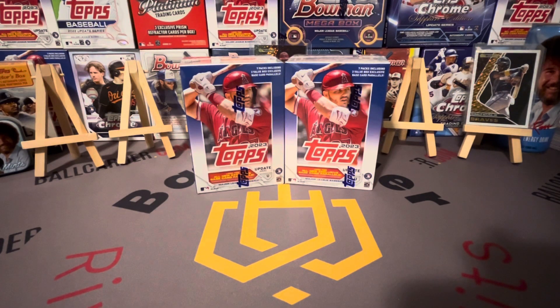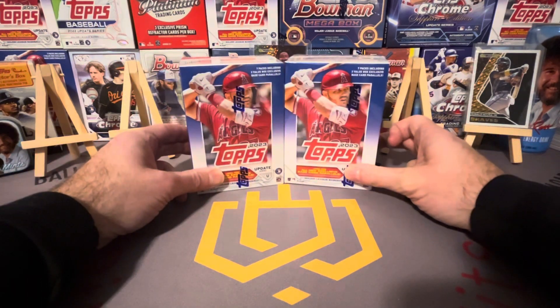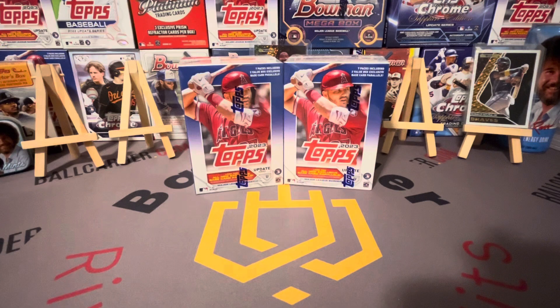Welcome back to another ball card video — we are on boxes 17 and 18 of our case of Topps Update blasters. It's been a pretty good case so far. Nothing huge, but the biggest card I think is that Mike Trout black-bordered black gold, and also Josh Young heavy lumber. Still looking for a couple of massive hits — just not hitting the names, but we're not even halfway through the case, so no problem.